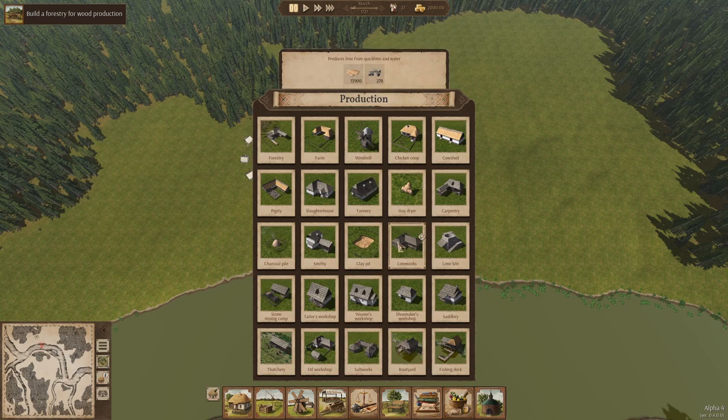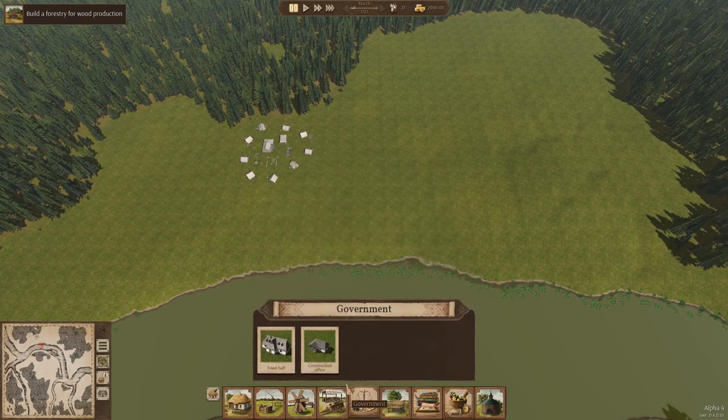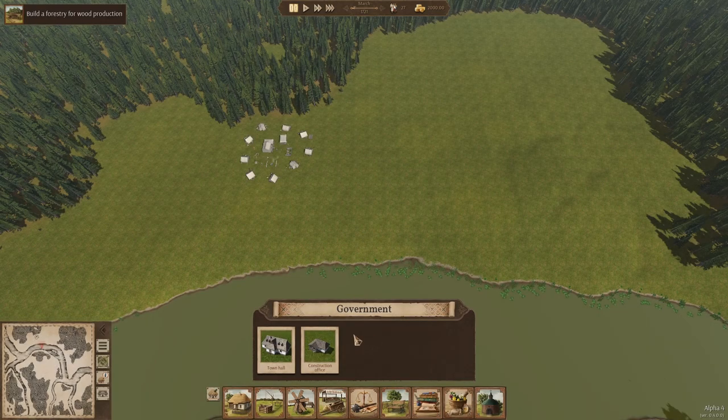You still have all the same buildings as before. Under Trade and Transport there is a new addition — a cart shed. This will allow deliveries by up to five carts. Instead of cart parking, you can staff this permanently with people who will be moving carts around. They've also made a couple of changes to some other things. Under Government, we now have a construction office. This is one of the most asked-for features — more builders. You can place it pretty much anywhere on the map, staff it, and workers will go back and forth from that building instead of having to go through the town hall.